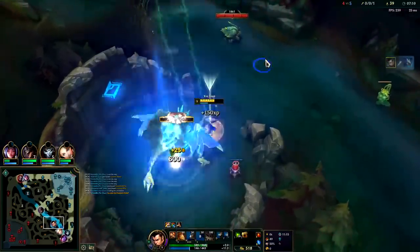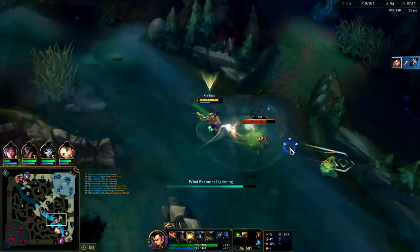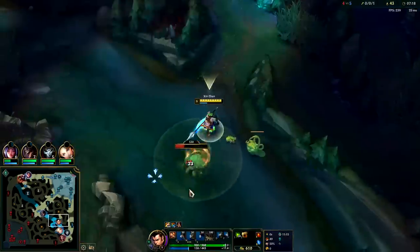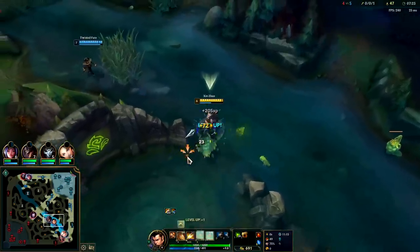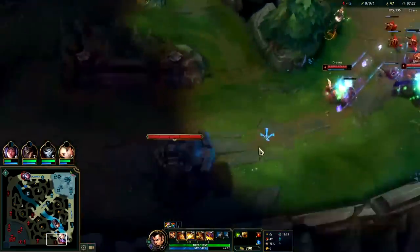Auto attack Q reset. Should have used my W there before that second empowered Q auto. Irelia wants me to come up there right now but I'm just on the opposite side of the map — it's gonna be hard for me to get over there.